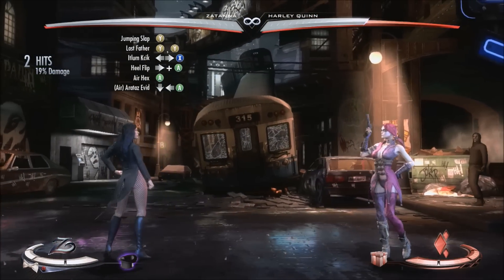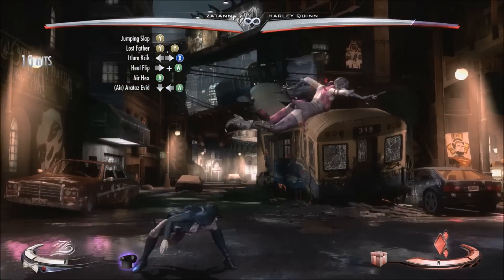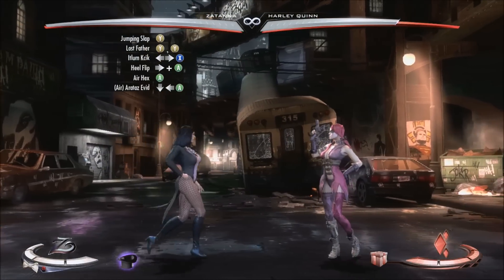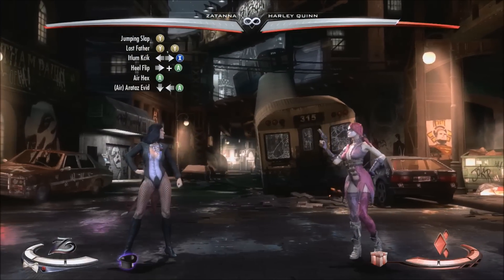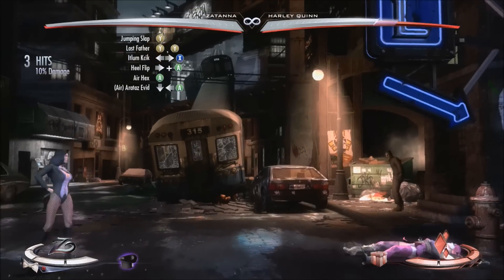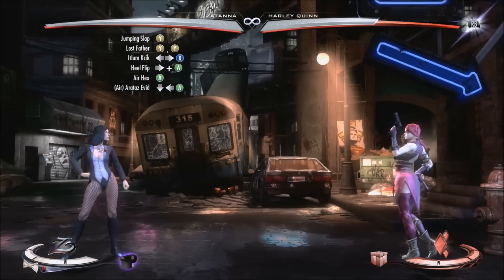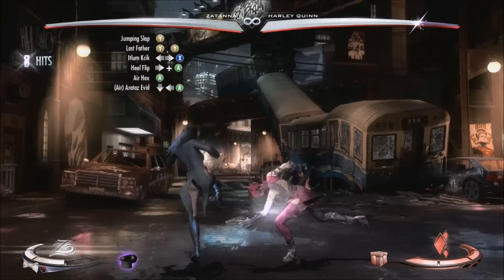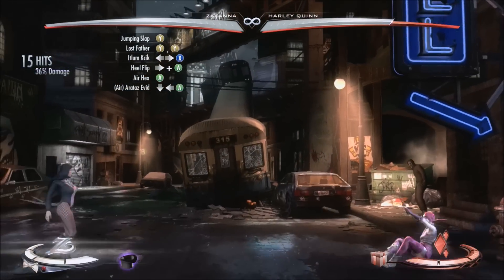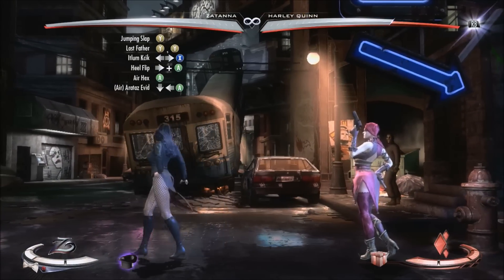So we're going to finish this combo with the Zatara dive, which is going to be down away A in the air, and look like that. This is what the combo will look like when it's all put together. There's 15 hits, 36% damage, and that's only going to cost you one bar of meter.